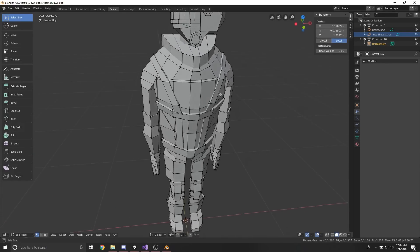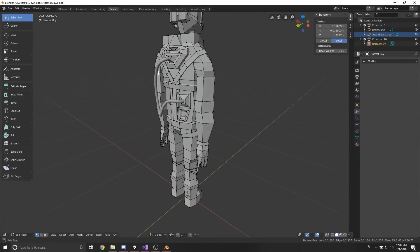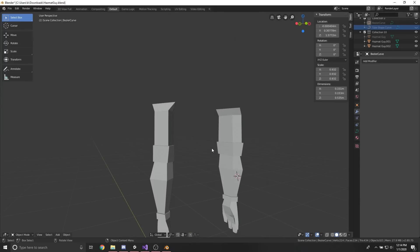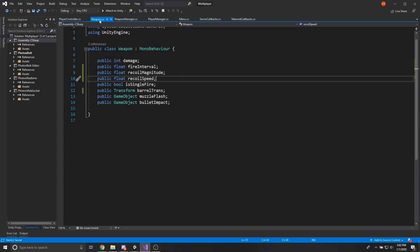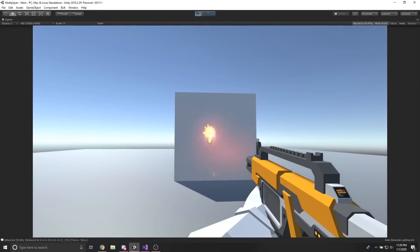On day four I remembered I asked my friend a long time ago to model a character for me for a game I was working on at the time — I never finished that game, but whatever. So I ripped off his arms and rigged them up so I could put them in my game. I then started working on the weapon recoil and finished the day with it looking pretty good.